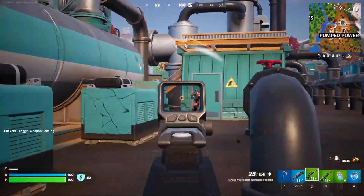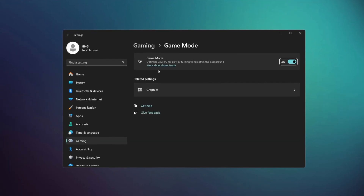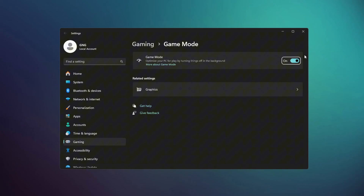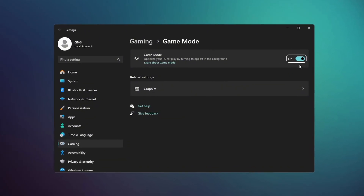First, we will adjust the settings to optimize your Game Mode. Start by searching for Game Mode in your settings and turning it on. This setting improves gaming performance by reducing background activity and prioritizing your computer's resources for your game.